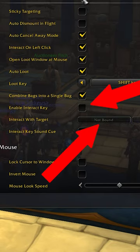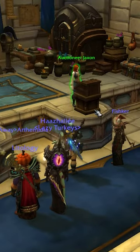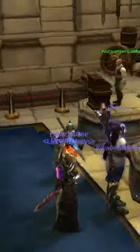You need to press enable interact key and make a keybind. After you have made the keybind, it's just pressing the button to interact with any NPC.